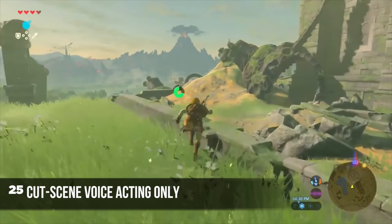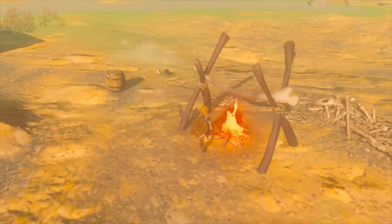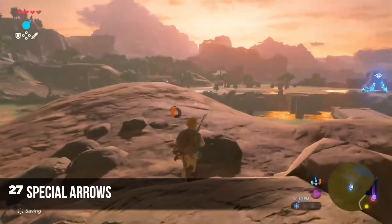Side quests in the game can range from quick things like hunting an enemy to more complicated tasks. Almost all of the voice acting in this game is going to be during cut scenes. NPCs in the game will react to you — so if you try to slash at them, if enemies appear, or you put down a bomb, they're going to react. You probably can't kill them though, which is good.